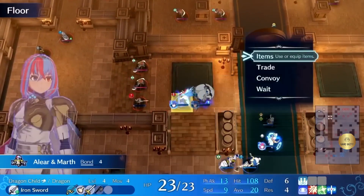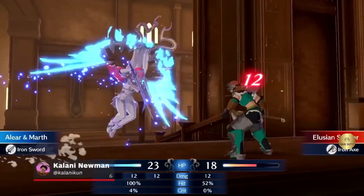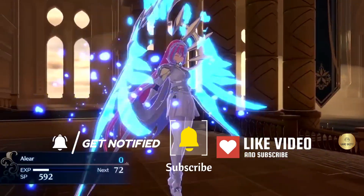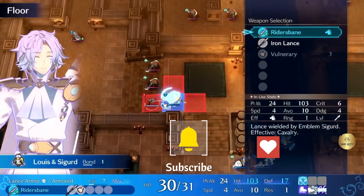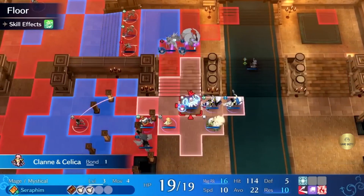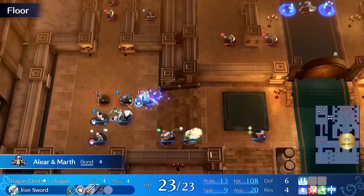Everyone's favorite anime chess simulator is back and better than ever. As I played Fire Emblem Engage, it felt great returning to the classic turn-based strategy combat that we haven't seen since 2019's Three Houses. What immediately stood out to me was the visual upgrade in the overall presentation of the game — it looked super clean in 2022. The more I dove into the single chapter I was allowed to play, the more I realized how fun and innovative the gameplay has become with each new entry in the franchise.